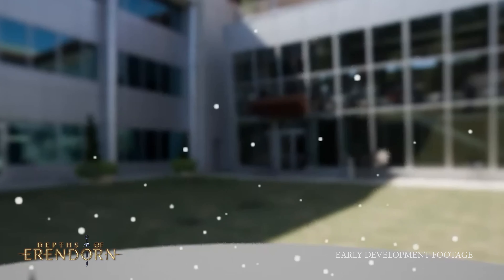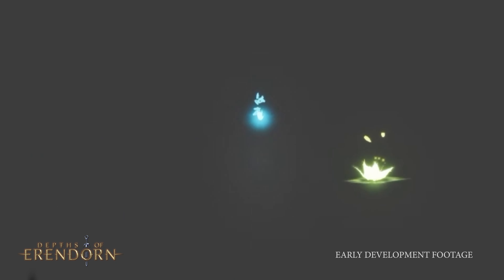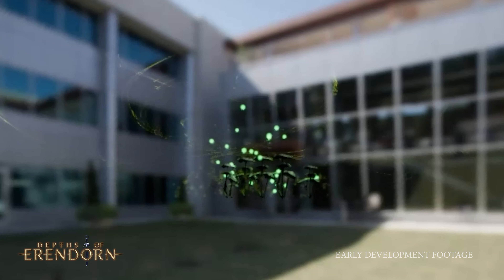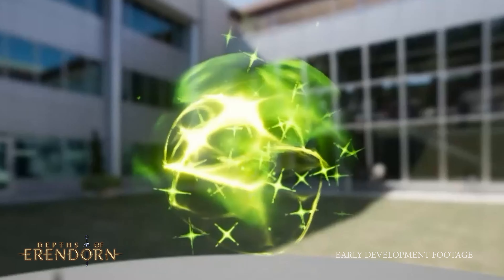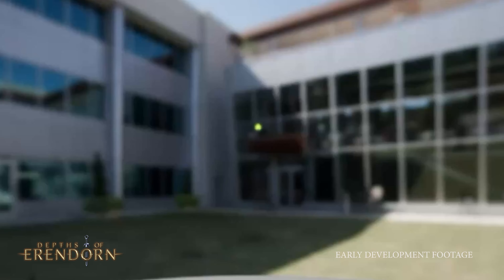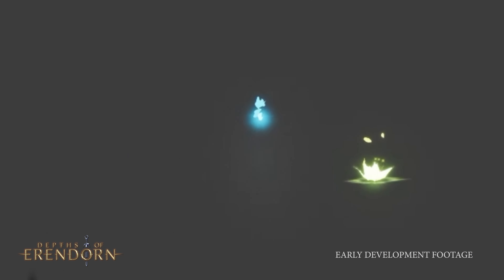A noteworthy achievement includes the development of level 3 character class abilities for the Forest Druid, such as Life Mend, Dampening Shield and Toxify, each meticulously crafted with distinct audio elements for easy distinction in the heat of battle. Their work extended to more subtle sounds in supporting roles, exemplified by Life Spirit, ultimately enhancing the overall quality and bringing the game world vividly to life.